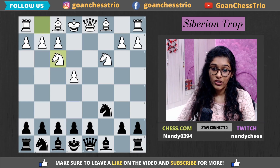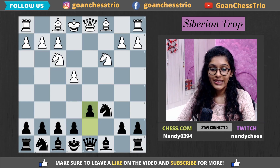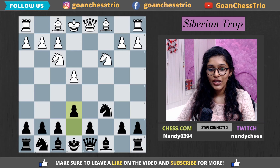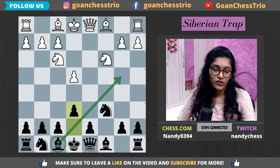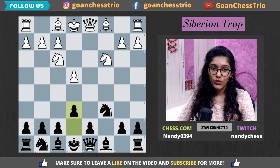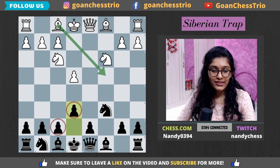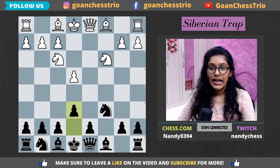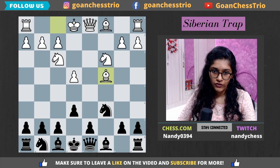After e6 — there are other ways to continue, you could also play d6, but then you would not get this trap on the board. The point of e6 is you're already ready to develop the bishop on this diagonal. Also, considering that white may play bishop c4 in the future, you're already blocking that diagonal, and you also have plans of playing d5 later on. White goes bishop c4 — a pretty natural square for the bishop.